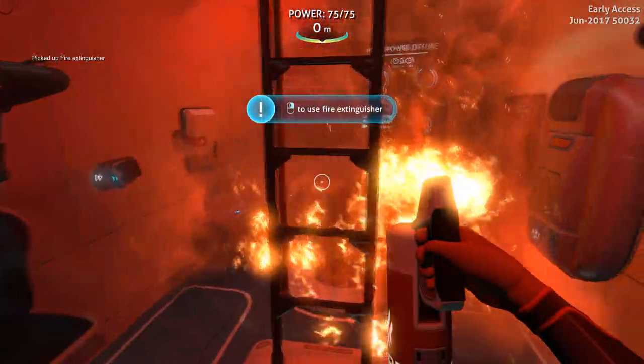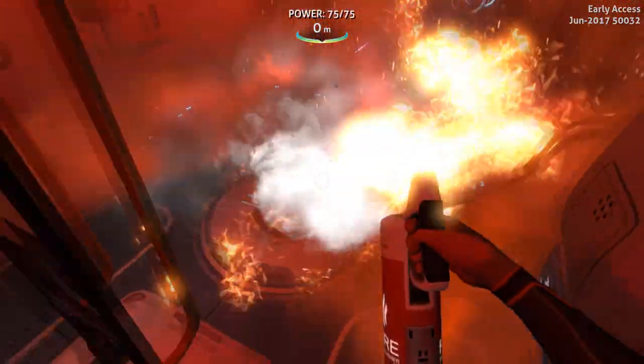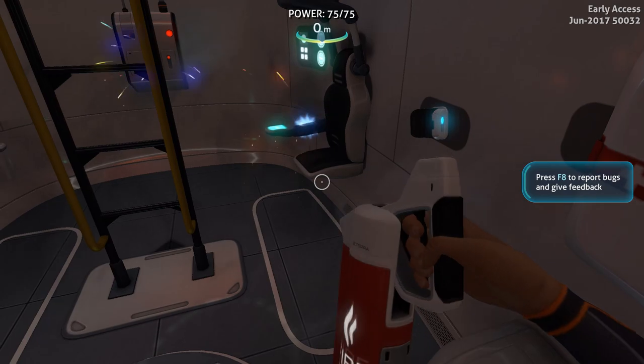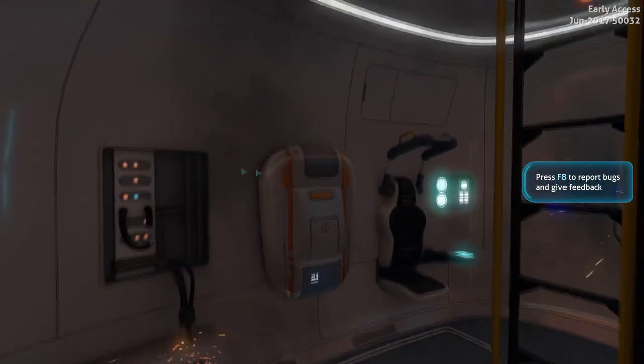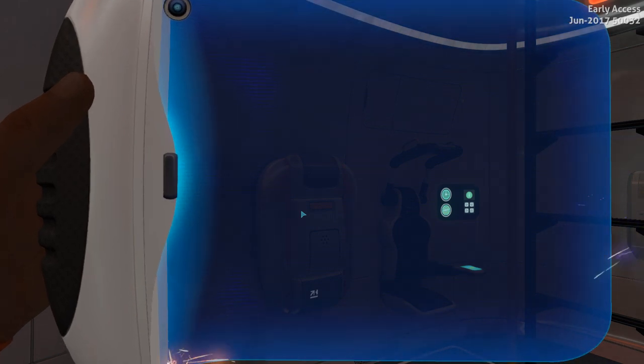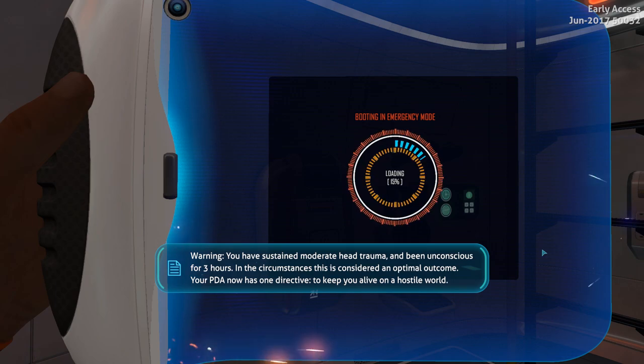Alright, how do I use it? Right click to use fire extinguisher — okay. Come on. Fire, get away from this place, you have no business in here. Alright, what do I do now? What the hell is this? Some kind of a phone or something?